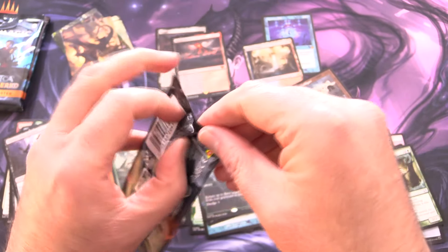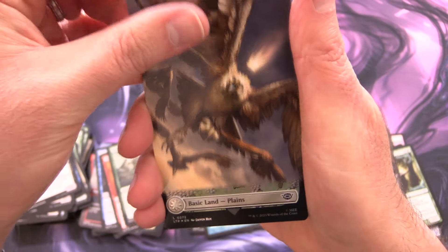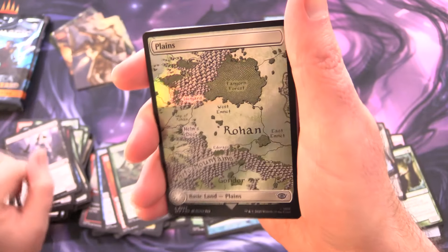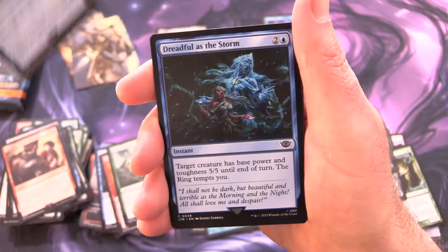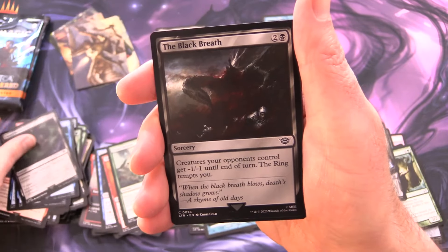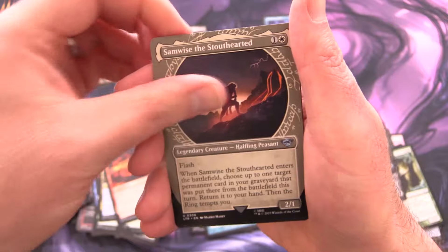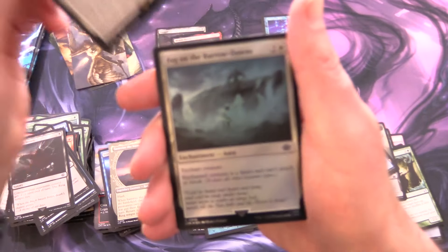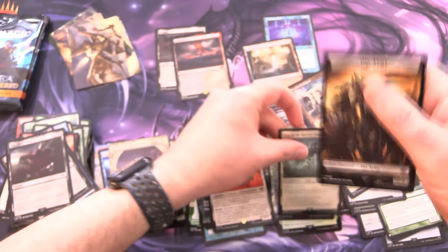Lord of the Rings — let's see the goods, you've slacked off a bit. Here we have one of the many eagles — it looks like a king with a crown. Gwahir, Greatest of the Eagles — that makes sense. A Foil Plains. Breaking of the Fellowship, Glorious Gale, Dreadful as the Storm, Claim the Precious, The Black Breath, Shortcut to Mushrooms, Ringsight, Fiery Inscription, Samwise the Stouthearted, Frodo Sauron's Bane — nothing too exciting. Foil Fog on the Barrow Downs and an Orc Army token.